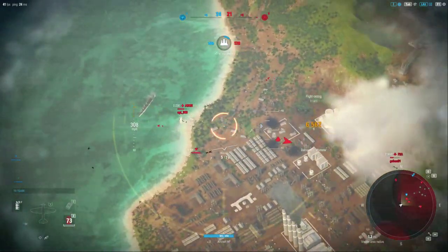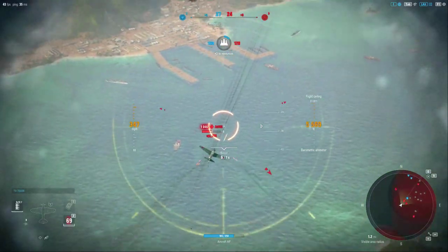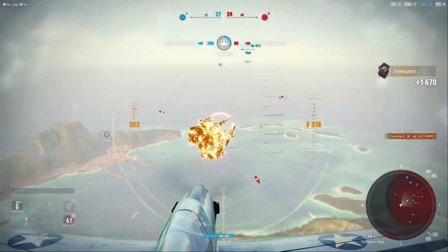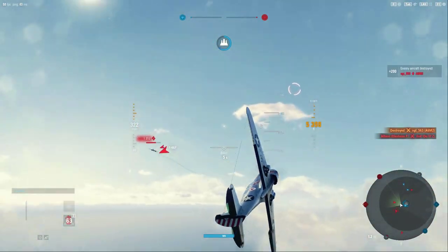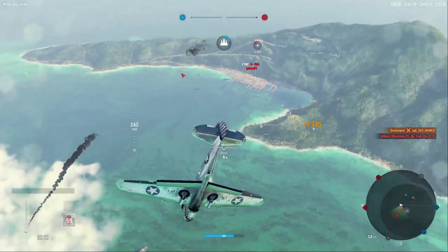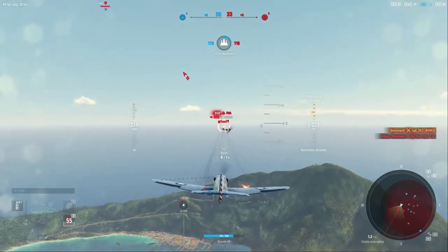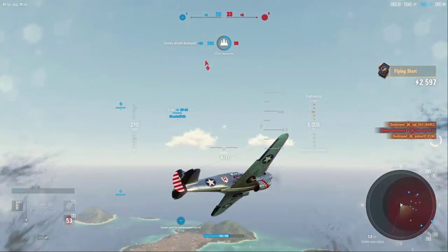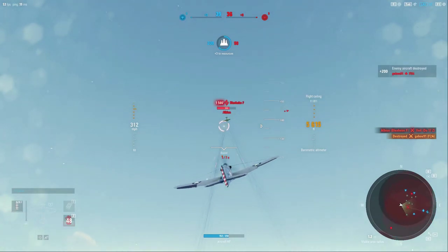They're both stalling out. A Zero is a prime target up at this altitude. We do have a heavy up here, and that F2A just does not want to give up the ghost. That's fine — we'll return the favor. I have enough firepower to be able to take him out, and here's that Blenheim F.